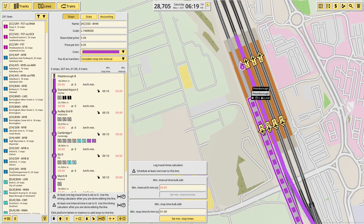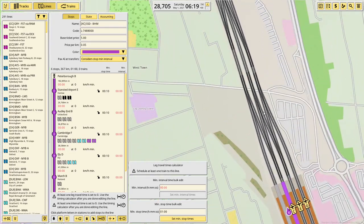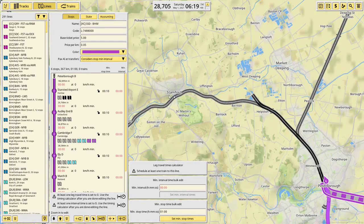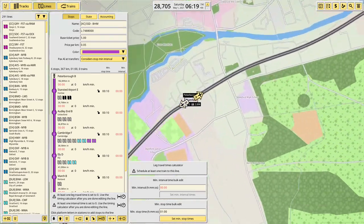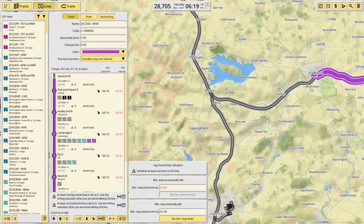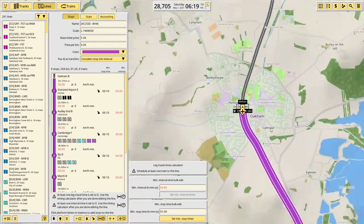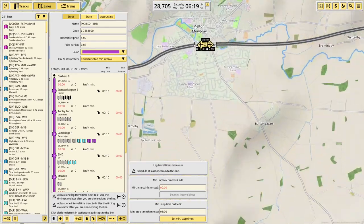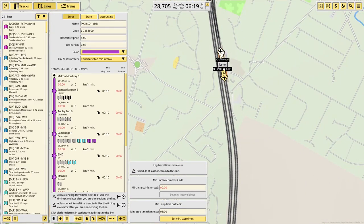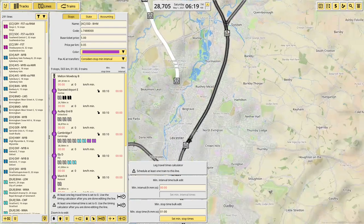And then Peterborough, which we come through this platform. Both of these have terminating services - we can get into or out of either of them, but both already have a terminating service in there, which is not ideal. Stamford, I would assume, as it's the only service that comes along this stretch. Oakham and Melton Mowbray. We go straight through to Leicester.